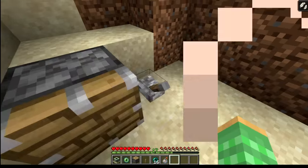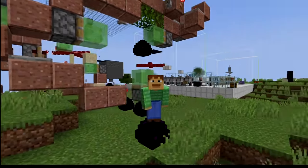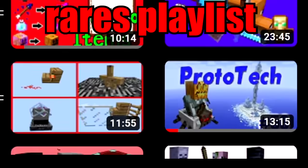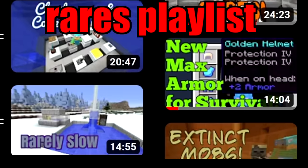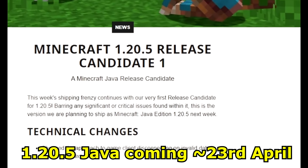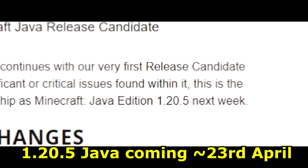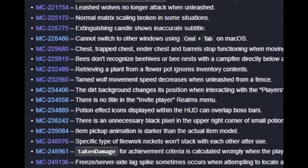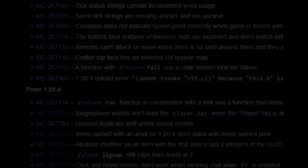Collect these 5 rares before they are gone forever. Hello there, Ray here, and for the last 15 years I've been tediously searching the game for new types of rares and discontinued items, mobs, and blocks. With the full release of 1.20.5 for the Java edition, this means new changes from the previous version, and often these changes produce new collectibles for you to get before they're gone forever.